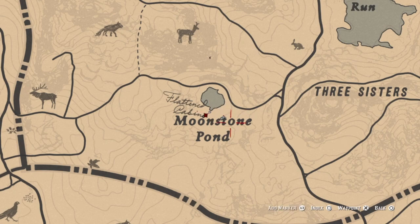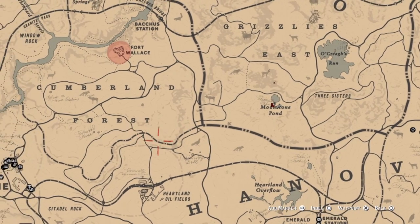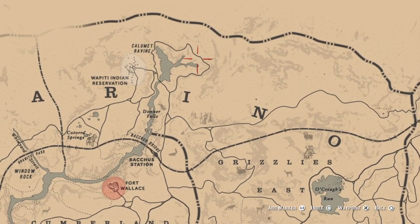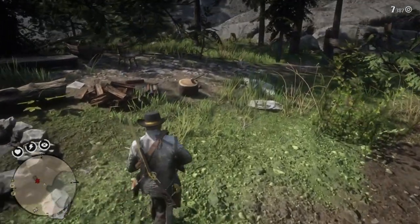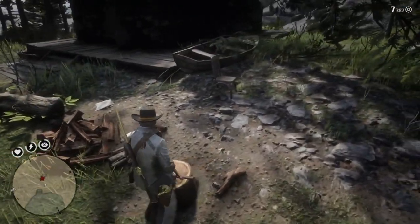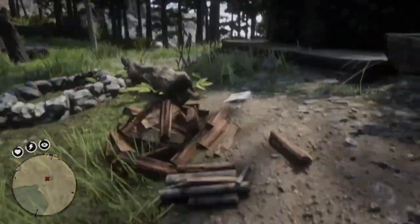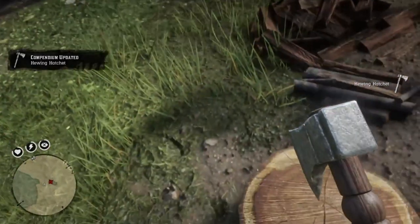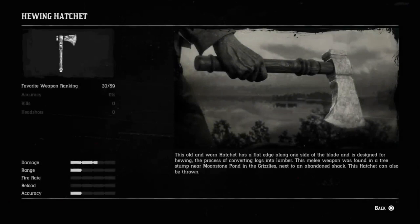Now we've moved south and we're at Moonstone Pond, more in the middle of the map. Once here, look around and you'll find a hut — just like the last hut, you don't need to go in. Just go to the side and you'll find your next weapon: the hewing hatchet. This is yet again another throwing weapon, so you know the warning by now.